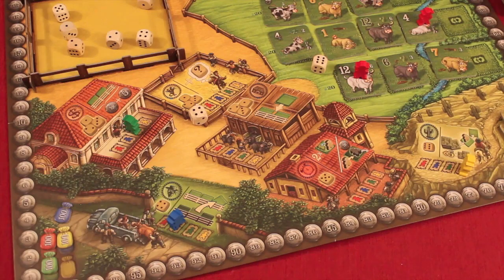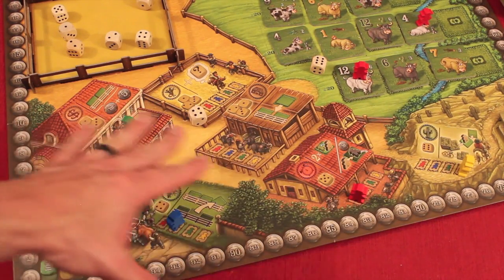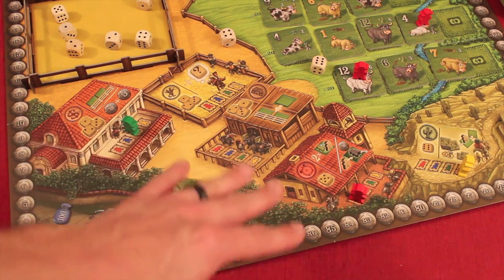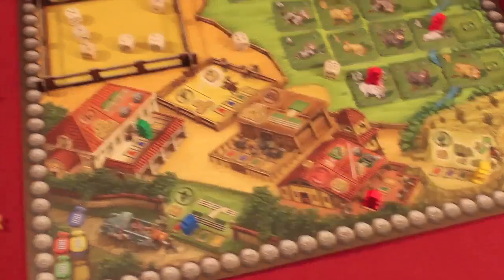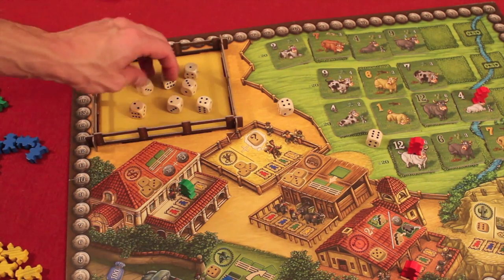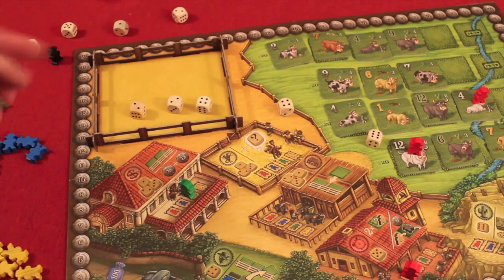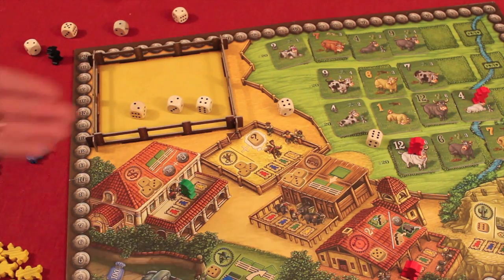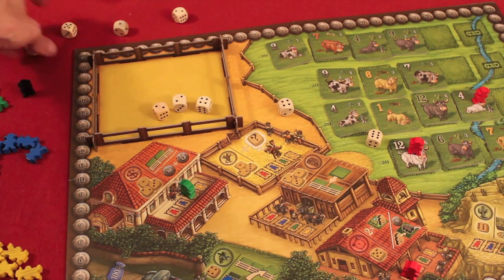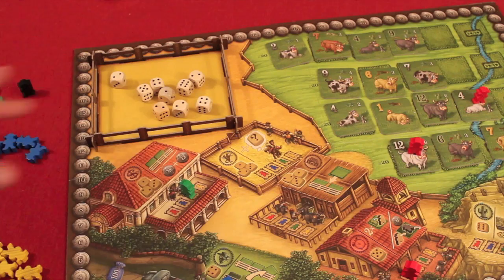Some cows start the game with guys already on them, and you can add guys to some as well. After I'm done with my two actions, it goes to the next player who takes two dice, does their actions, then the third player goes. When it's down to the fourth player, they've got three dice to choose from and select two. After that round, the start player role passes to the next player, so it evens out who has the most dice to choose from.